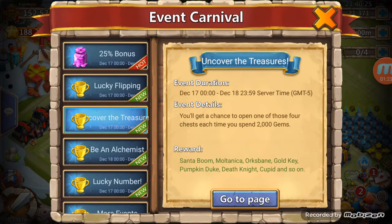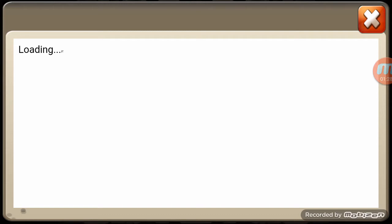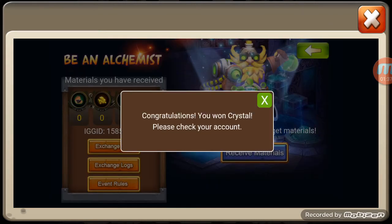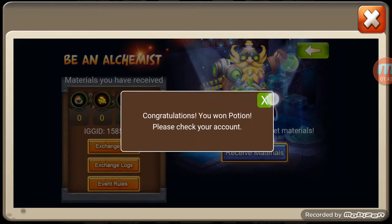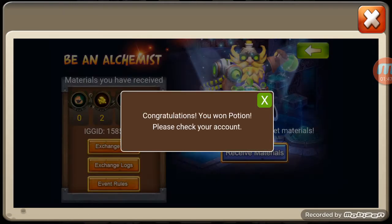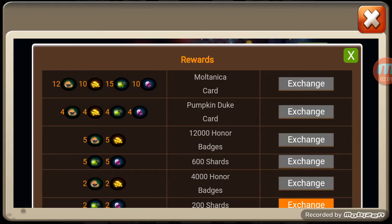Let's see, I'll spend 2,000 gems at the end here. Got the alchemist thing going on, I think this is also a spend-the-gems-and-do-it deal. Go ahead and receive materials, let's just get all these real quick and see what I can make out of it. I know some people can get Pumpkin Dukes and all kinds of things out of here, but I don't think with the amount of chances I have I'm gonna be getting anything like that.